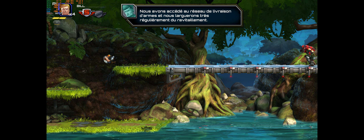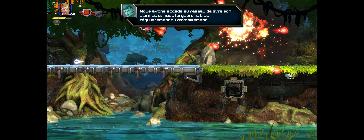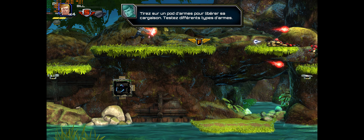We've accessed the weapon delivery network and will be sending frequent supply drops. Shoot a weapon pod to release its cargo. Experiment with a variety of weapon types.